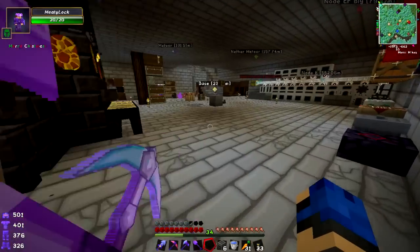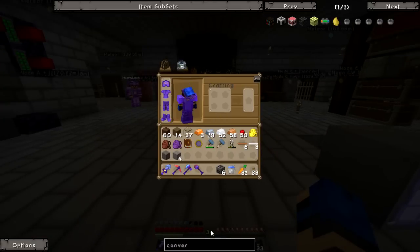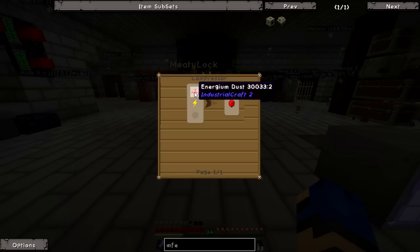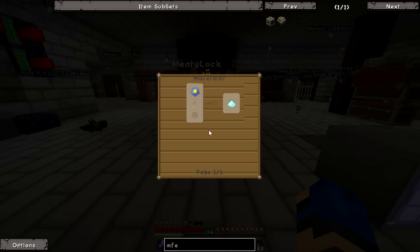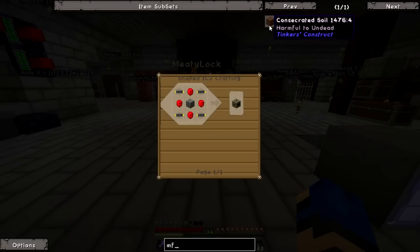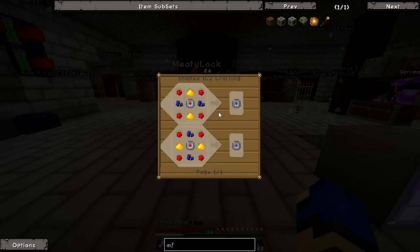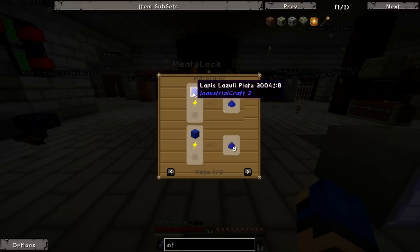MFE is more than enough for right now. To make it, we need energy crystals — which are energy dust and diamond dust and redstone. Oh wow, they really changed that — four diamonds to make one energy crystal? That's one of each. The MFSU needs lapatron crystals, which take an energy crystal and an advanced circuit each. These things are gonna take ages to construct.